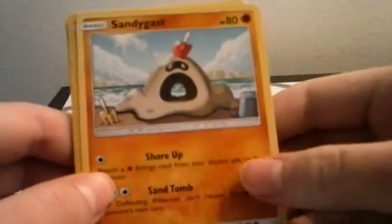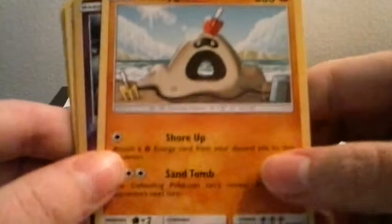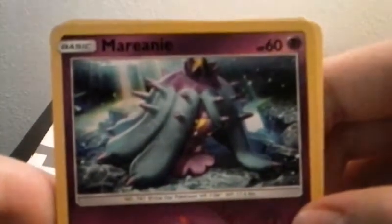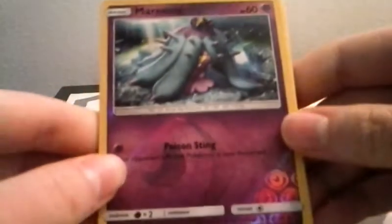We got Sandygast — 80 health power, Shore Up and Sand Tomb. Oh, we got a nice shiny one here — I can't even pronounce that in any kind of way — 60 health power, Poison Sting.